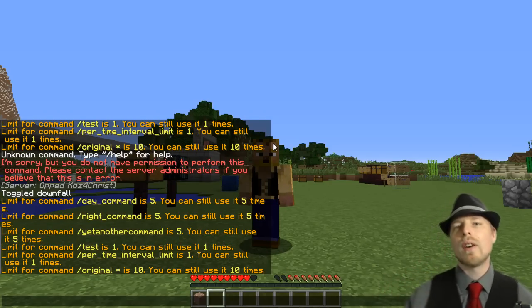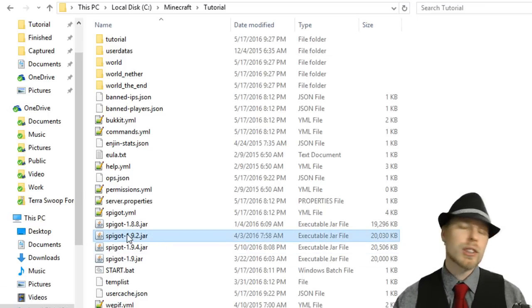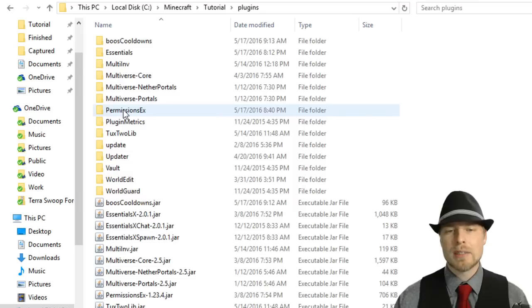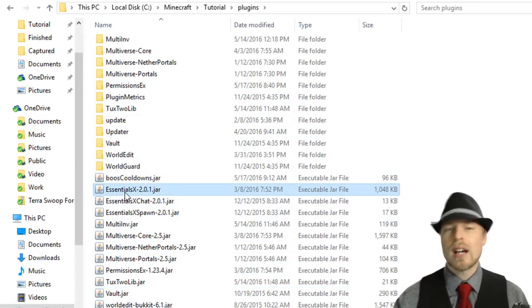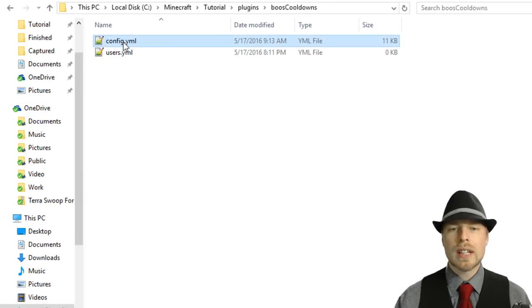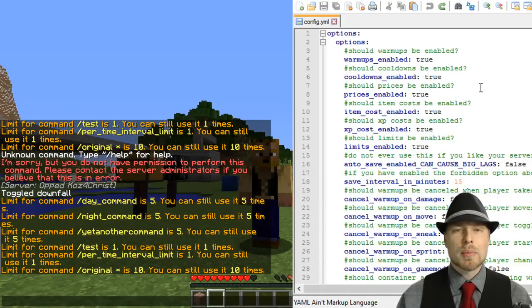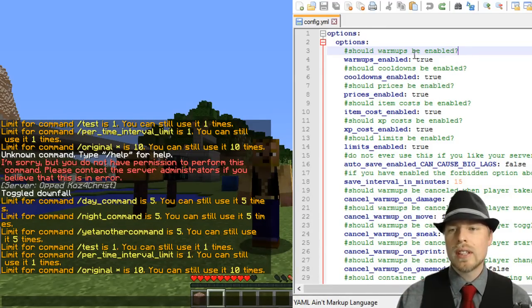Let's hop in and take a look. There is an in-game command but we're going to look at all the examples first. You can see we're running 1.9.2 — I did try 1.9.4, it didn't work, had some errors. Our plugins are Boost Cooldowns, Vault, and Essentials Economy. In the config file, the authors provide great annotations. I'd highly recommend using Notepad++ for looking at this — it's color-coded, green and blue. You can enable or disable warm-up, cooldown, prices, item costs, XP costs.